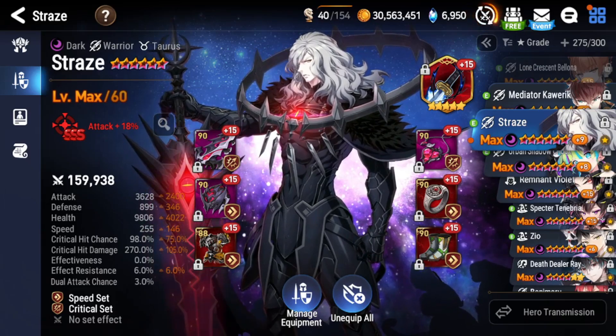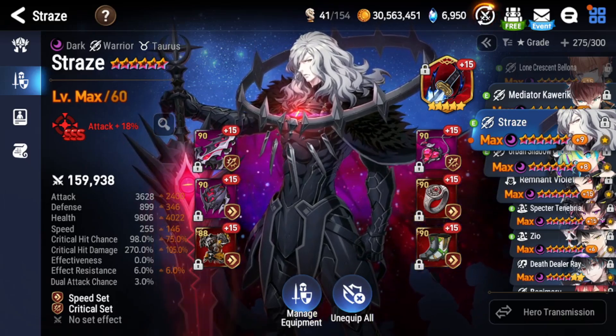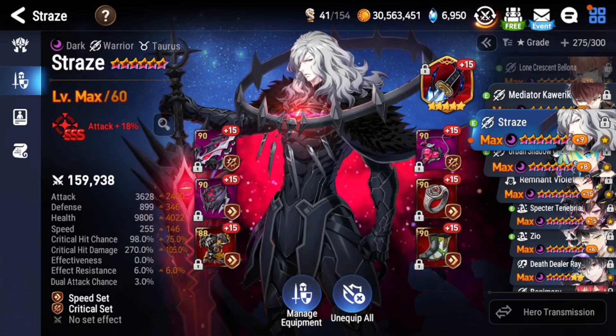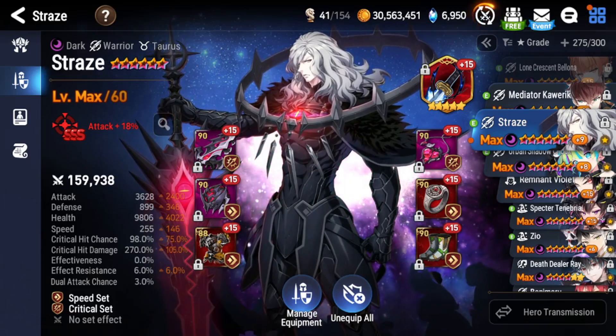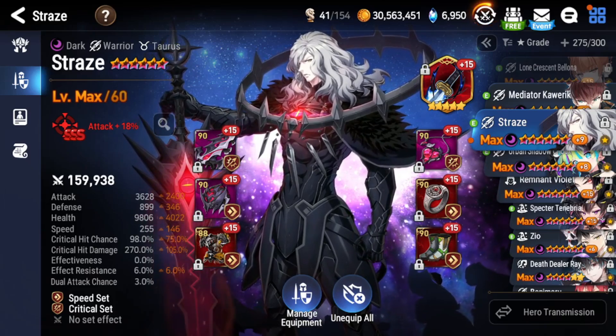If you guys chose Straze from the Moonlight Recruitment event, this is how you want to build him for PvP. For PvE, you just want him on Rage set with crit chance or torrent set, minimum speed, and as much attack and crit damage as possible to one-shot bosses. For PvP this build is fine. Obviously mine's not the best, but around this ballpark you should be good. If you guys have any questions or want to see more videos like this, hit that like button and subscribe, and let me know down below if you have any questions about Straze's build.